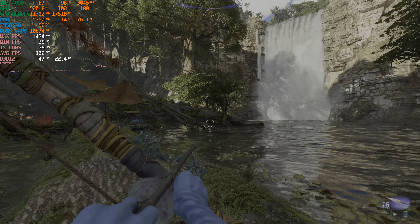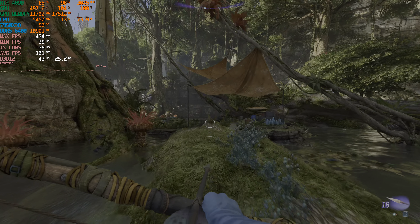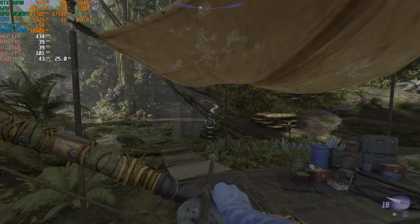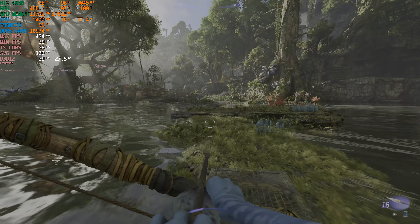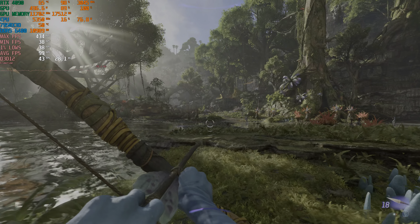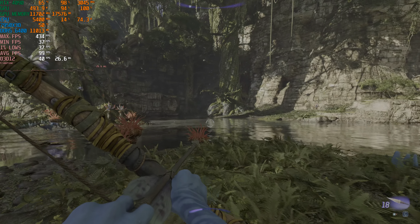And as you can see, absolutely gorgeous visuals. Very beautiful world. After playing Horizon Forbidden West just a short while ago earlier, jumping into this game with the Unobtainium graphics setting is just like a whole other world. It's just so incredibly amazing how detailed it is.